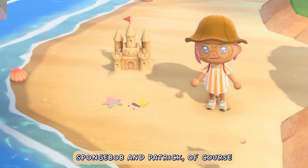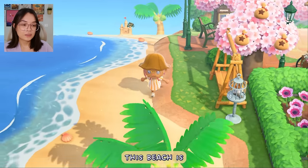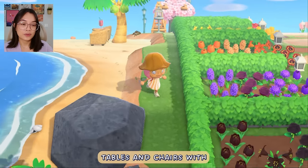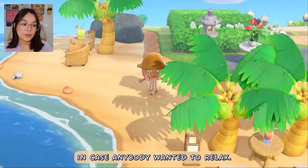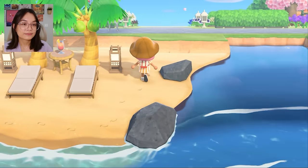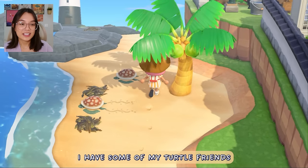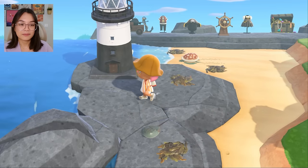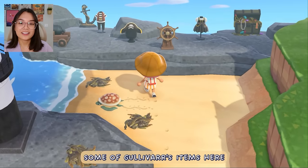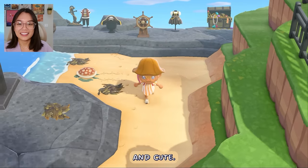SpongeBob and Patrick, of course — they are my faves. This beach is not very decorated, but I do have just little tables and chairs with fruity drinks on them in case anybody wanted to relax. I have some of my turtle friends, a little telescope, my first lighthouse — I'm a little bit obsessed. And then I have some of Gulliver's items here — all the pirate items. I just think they're really fun and cute.